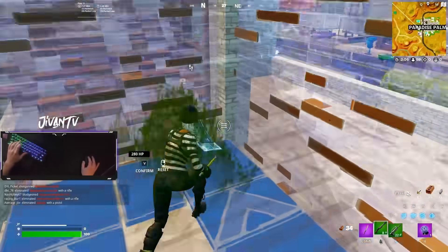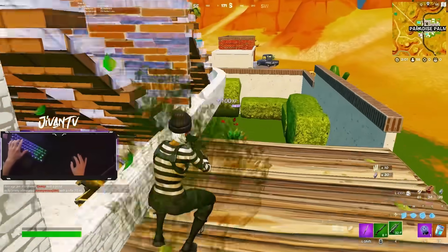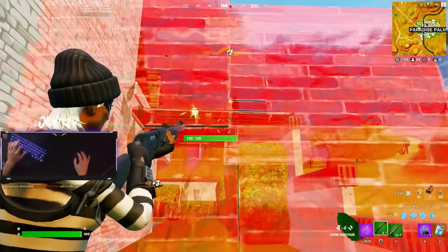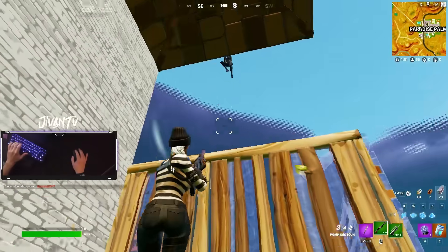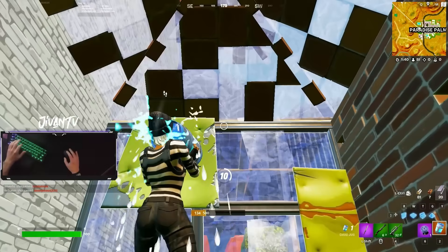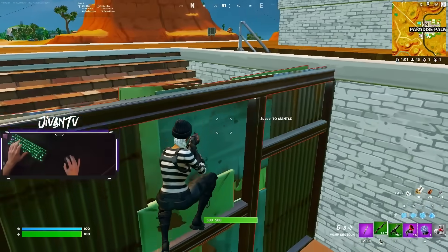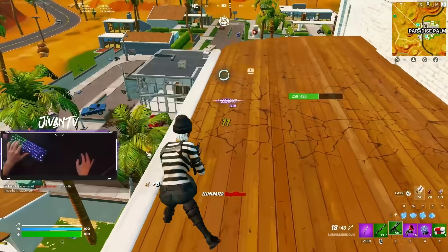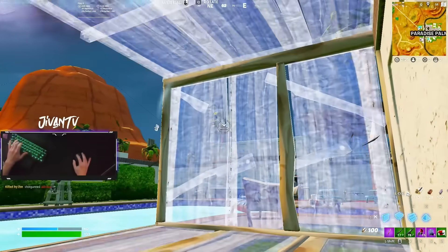The biggest keys to winning off spawn are trying to get a pump and trying to get some shields before fighting. If you can pull that off, you should be able to win fairly free. Also, bushes are the most broken thing because they protect you from first-shot damage. I was playing really slow off spawn because there were a lot of people here, but eventually I got a free kill and went up to high ground to scout around — and sure enough got another free kill, though while going for the loot somebody third partied.